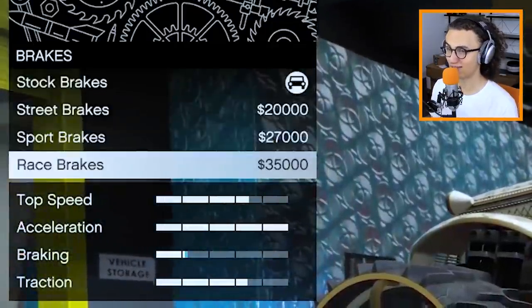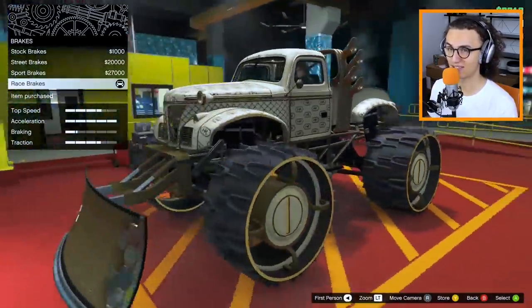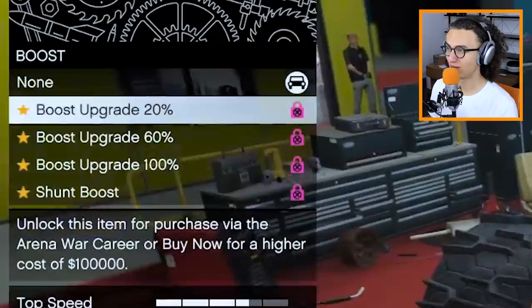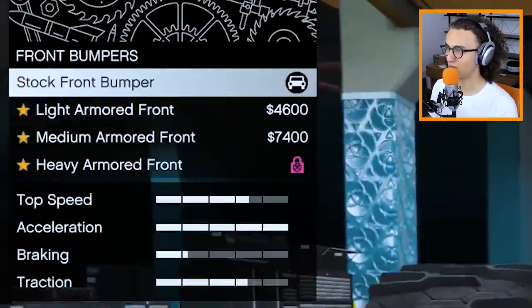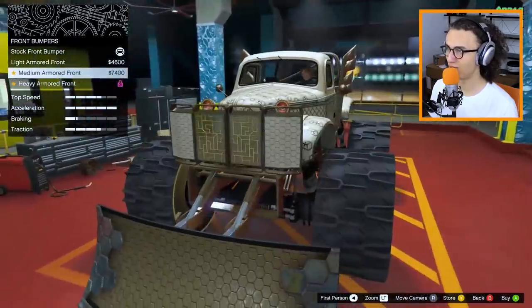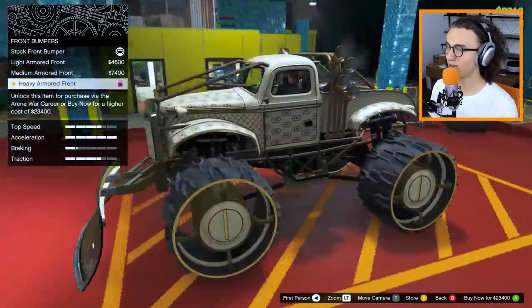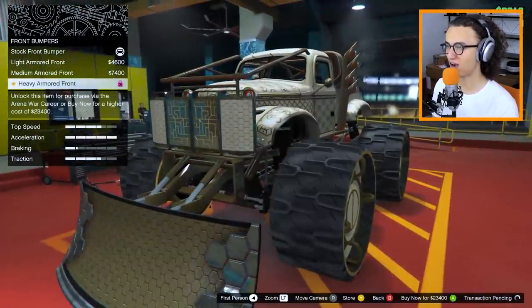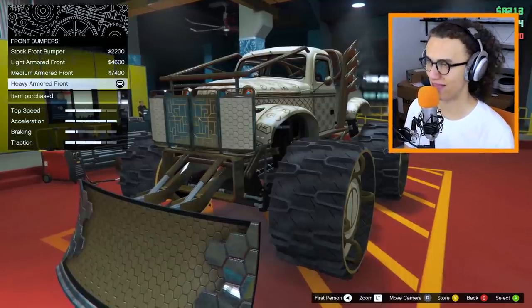We can upgrade the brakes. Obviously we want to get the fastest, best, amazing vehicle in the world. I have something really special to show you. We can do the boost. We can also do the bumpers. So we can do a full-on bumper or we can do a heavy armored front. Oh yes, please — the heavy armored front. I'll take that one, thank you very much.